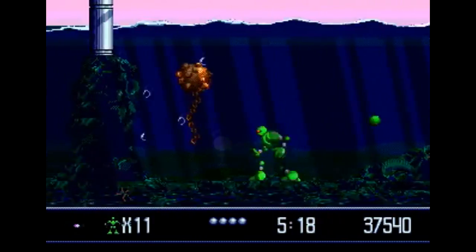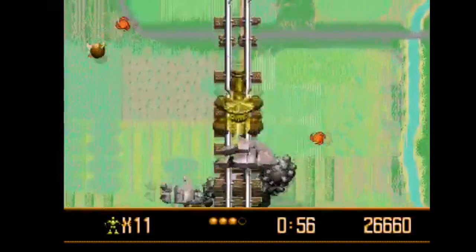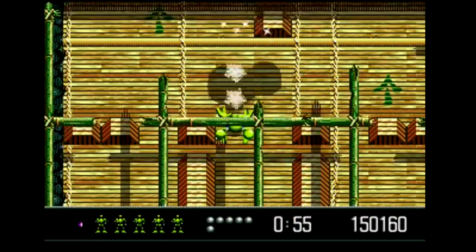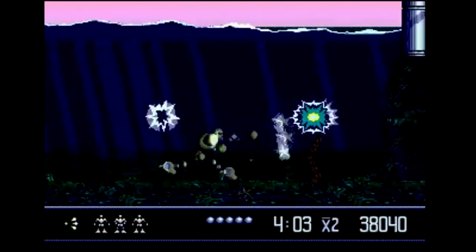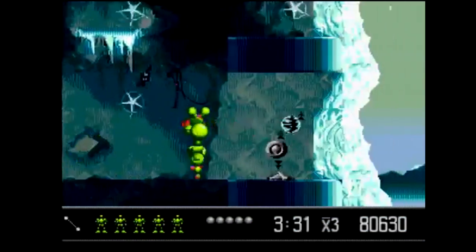There are 16 stages total, with traditional side-scrolling platforming levels but also a few overhead levels, like in Contra 3. A lot of people hate those levels, but these are well done — just look at this mini-boss, it's so cool. Most of the levels are huge and ripe for exploring, with hidden areas to unlock, nothing on the level of Donkey Kong Country 2, but still pretty well done.